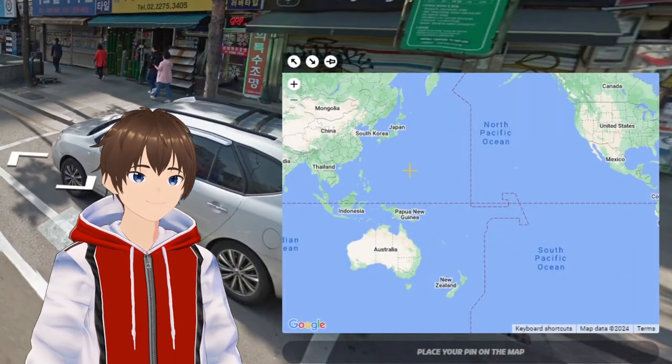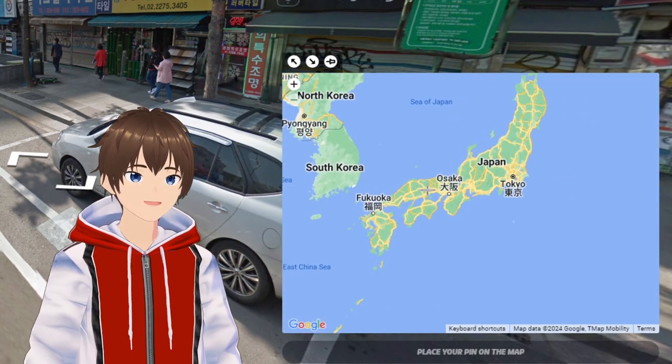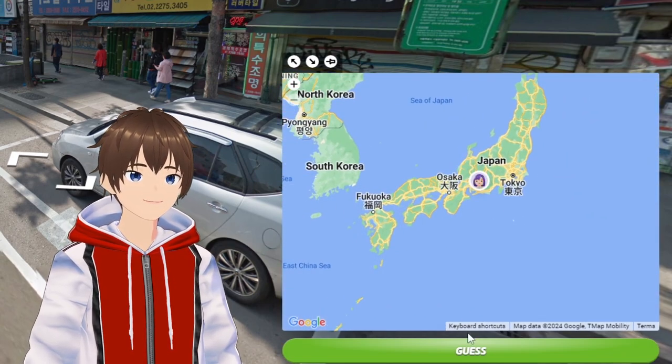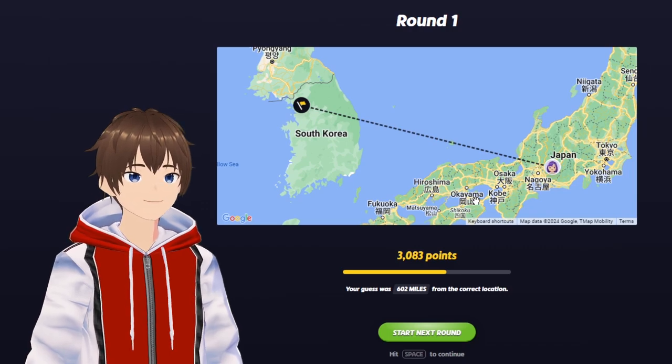The farther away you guess, the less points you'll get. The closer you are to the location, the more points you'll get. There's usually five rounds and different settings that restrict your movement or limit your viewing time. Not further ado, let's see how well I know GTA 5.